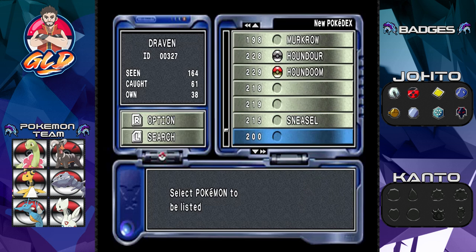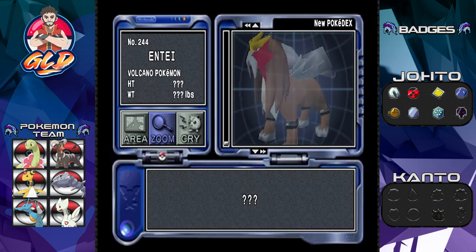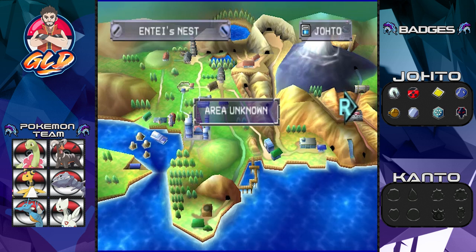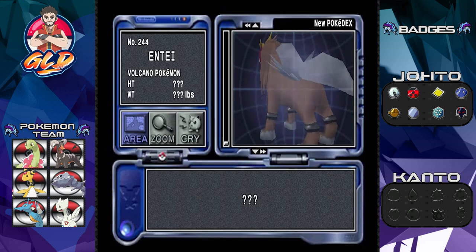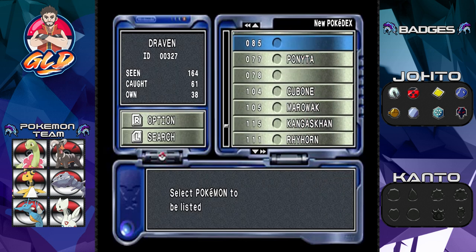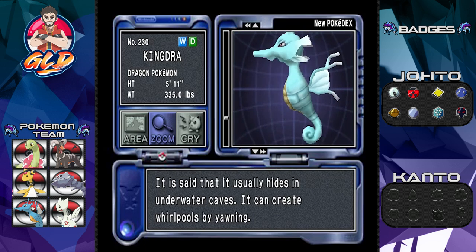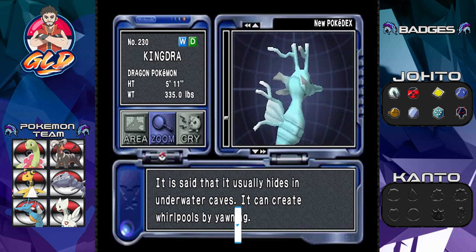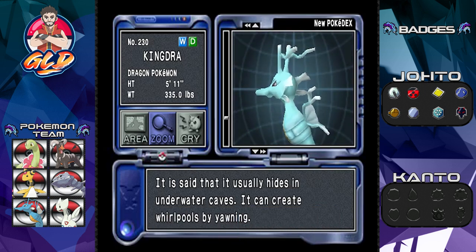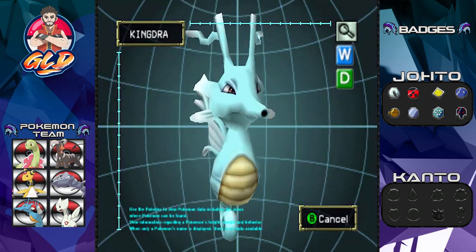Let's take a look — we got Entei, and if you want to see the area it's nowhere to be found, and you can't really check the Kanto region because we haven't crossed it yet. There you go: Kingdra, number 230. Here it is guys — Kingdra, the Water and Dragon type Pokémon. It is said that it usually hides in underwater caves and can create whirlpools by yawning. This is a very awesome-looking Pokémon.